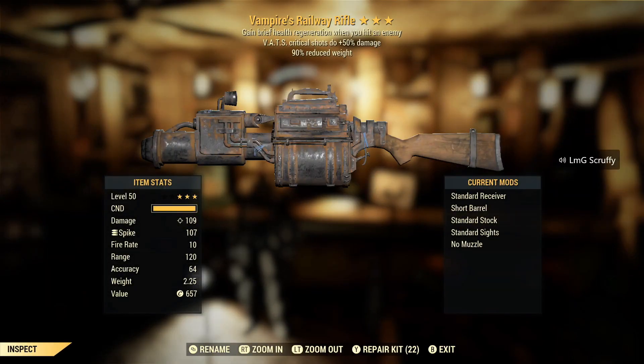We're starting with a Vampire's railway rifle. If it was faster fire rate I would have been interested — reduced weight has me interested, but no thank you.